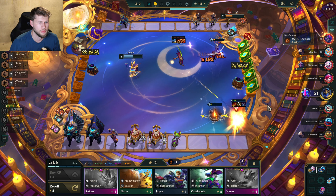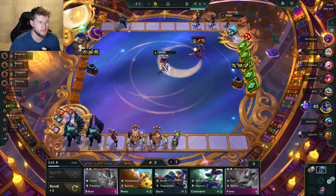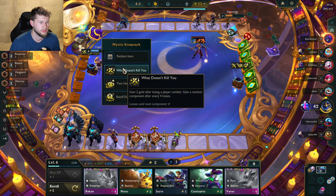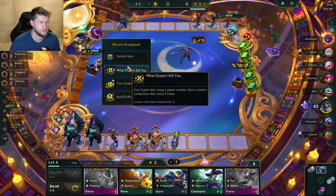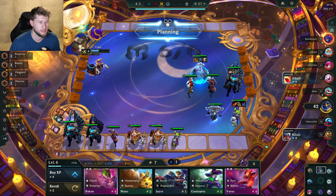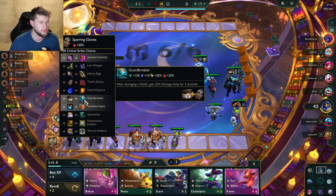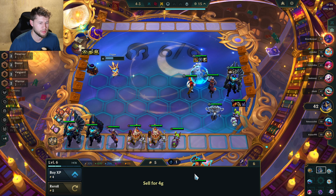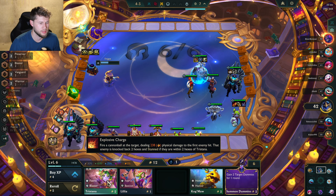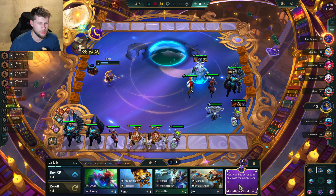Come on Tristana, do something — even though I sort of want to lose. I'd rather lock it in and be safe. I get this — I guess it's when the round is done maybe. Oh yeah, and I get a component — nice! I can buy the various units. And double Tristana — that was good!